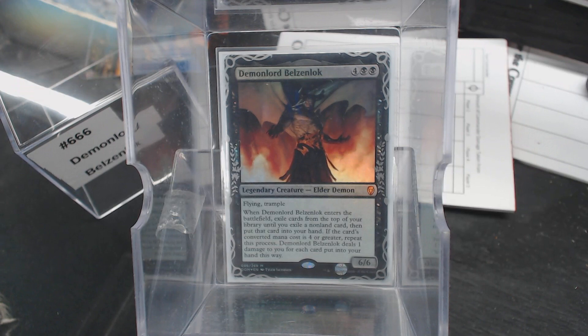Belzenlok — ever since Dominaria came out, I threw it in a box and was ready, but I couldn't figure out how I wanted to build around that ability. When Belzenlok enters the battlefield, exile cards from the top of your library until you exile a non-land card, then put that card into your hand if its CMC is four or greater. Repeat this, and it deals one damage to you for each card put in your hand this way.